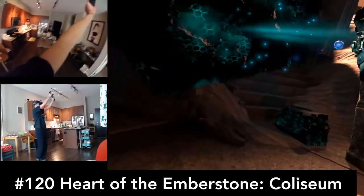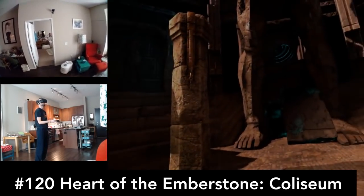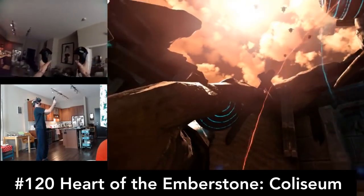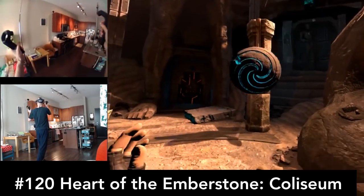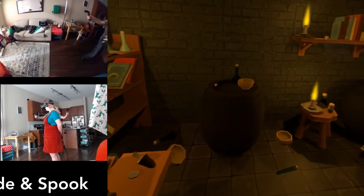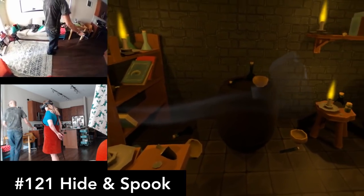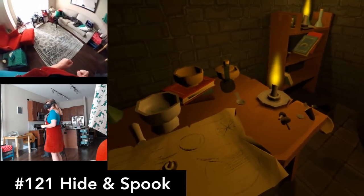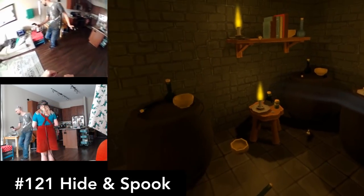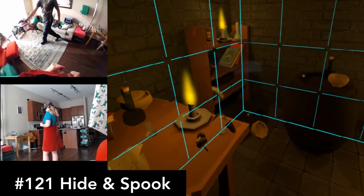Heart of the Emberstone Coliseum is a free, miniature sandbox version of Heart of the Emberstone. You get to play with your superpowers and get a little bit of the story. Quite well made. Hide and Spook the Haunted Alchemist is a multiplayer game where one person is on the VR headset looking around and up to two people are running around with the Vive wands. The person in the headset tries to stare down the ghosts moving around them. Really clever use of multiplayer — it's a fun party game.